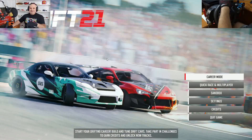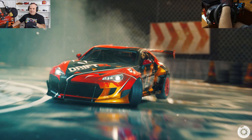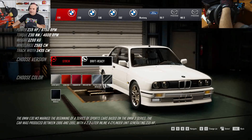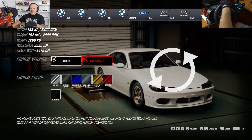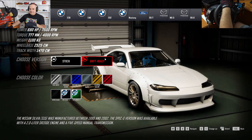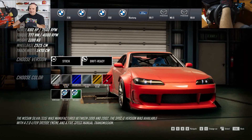So our favorite drifting game is Drift21. Let's go to a quick race — a quick single race demonstration. I'll choose the 180SX. Yeah, that's okay. Look at the big wing — this color is nice.